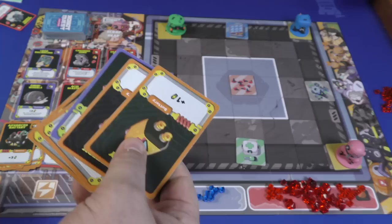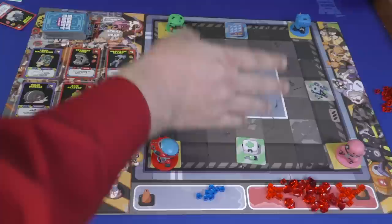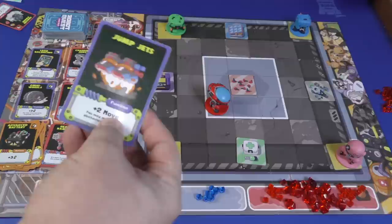You shuffle your deck and draw five cards. On your turn, you can play cards from your hand in any order. At the beginning of your turn, if you're on certain spots something might happen — this one gives you extra energy, this one can heal you. You can set the terrain up any way you want. If you're in the middle gray area, you get a victory point — just take one of these cubes and put it next to your board.